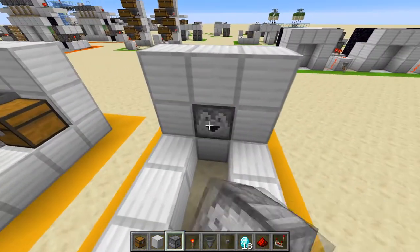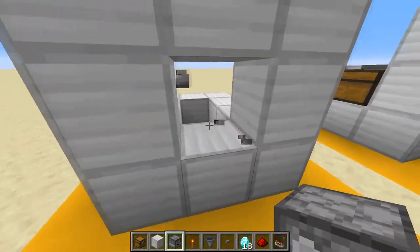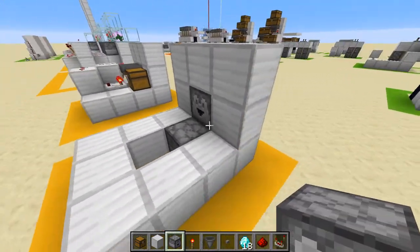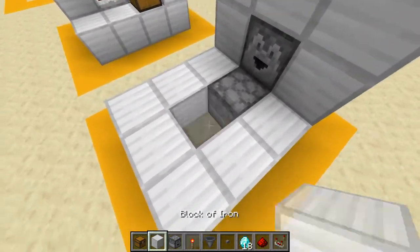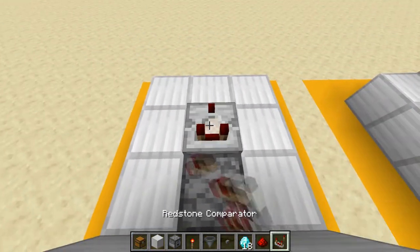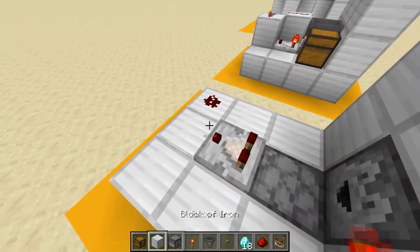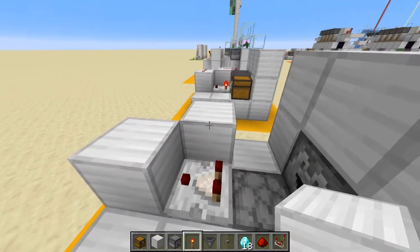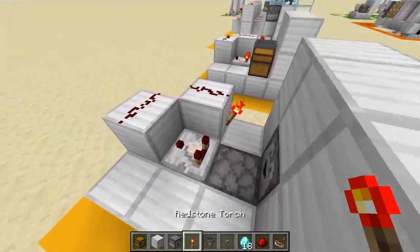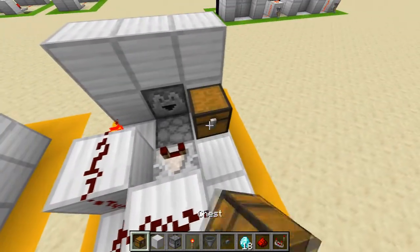First, place the giving dropper facing towards the player, and then the other one facing backwards — this is very important. Next, place a comparator on the back of that dropper, then a redstone dust in the corner, two blocks with two more redstone dust on top, and then a redstone torch. There you've got most of the redstone done.